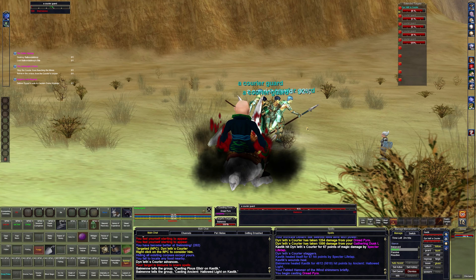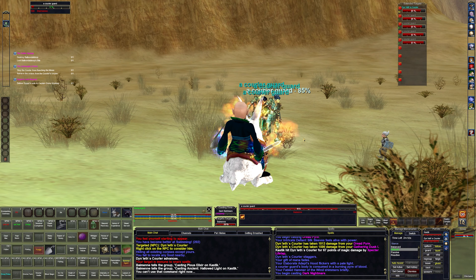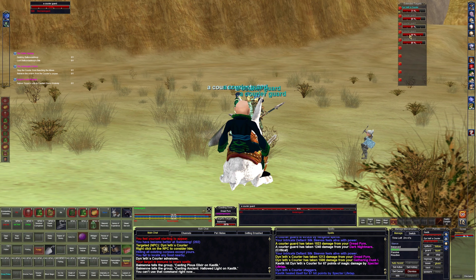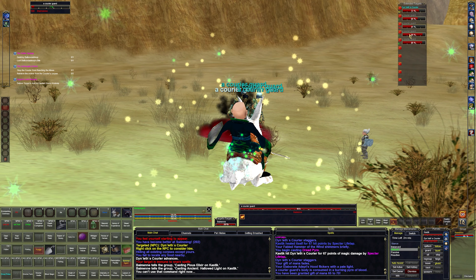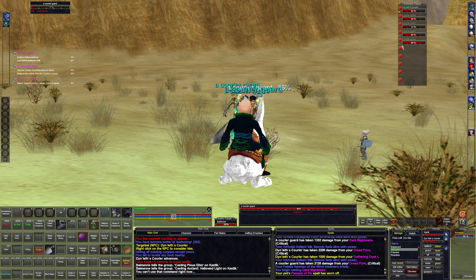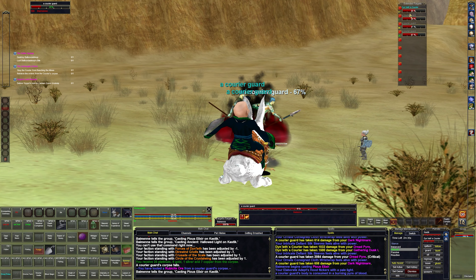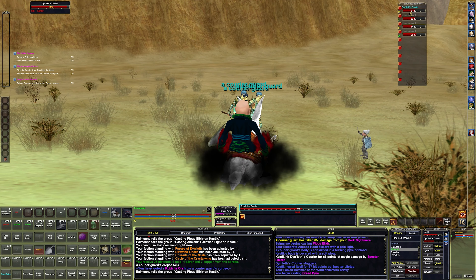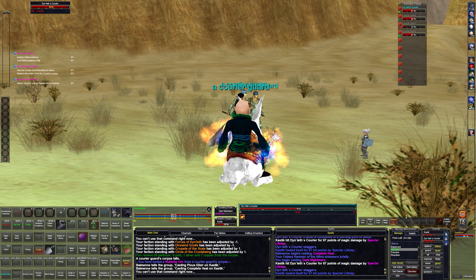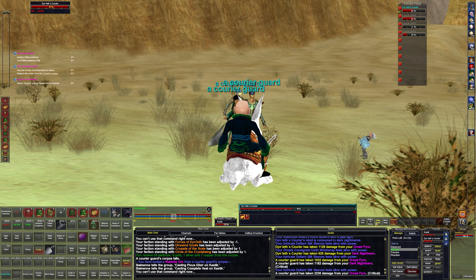These are all the same Couriers we had been killing before. They're all pretty weak, so we're just going to dot them all up. No one here should have any trouble with these guys because they are so easy — and they're already dying. Let's get some more dots on this guy. I put on the AA Gathering Dusk which does a little bit of damage, not a lot but it does damage.